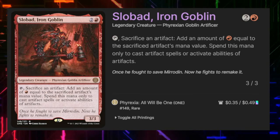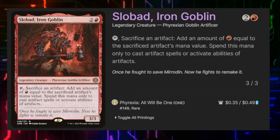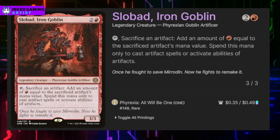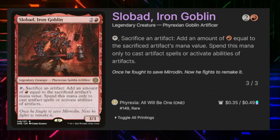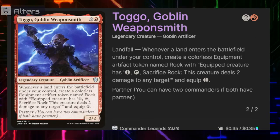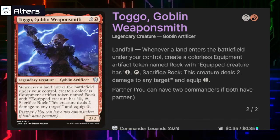Slobad Iron Golem can be tapped — we sacrifice an artifact, and it adds red mana to our mana pool equal to that artifact's mana value. We can only spend that mana to activate abilities of artifacts or to cast artifact spells. There is one particular artifact in the deck this works best with.